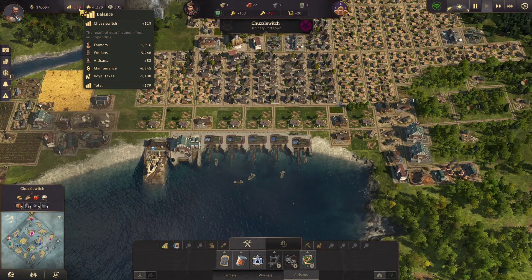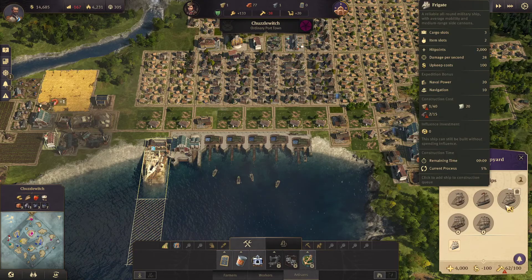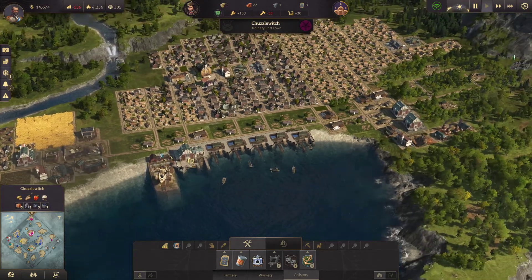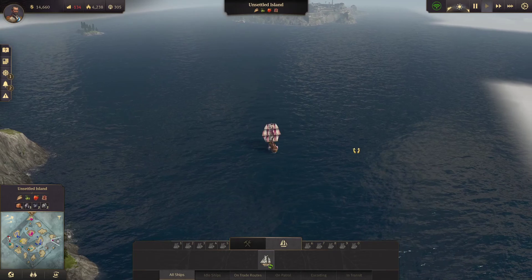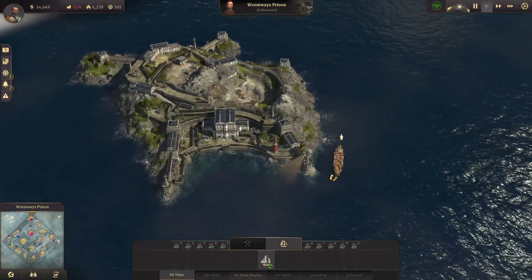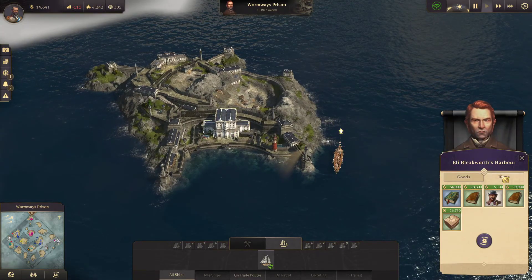Minus 200 — we want that to come into the black. We're building our ships slowly but surely. Let's follow our ships — it's nearly there. It's coming in to land. We've only got $14,000. We'll make $19,000 off the next trade when he comes in.